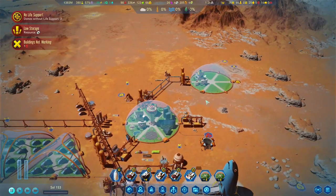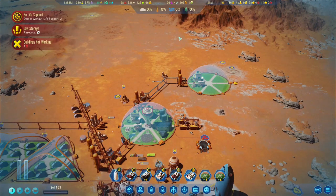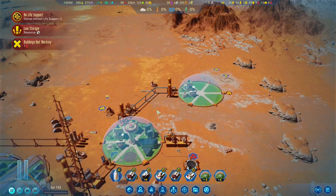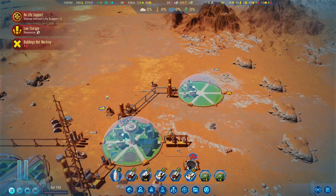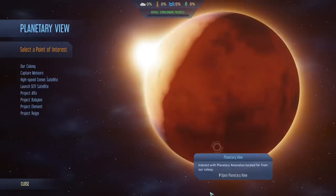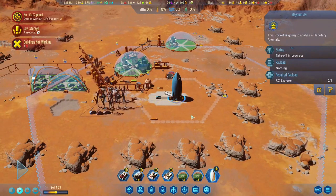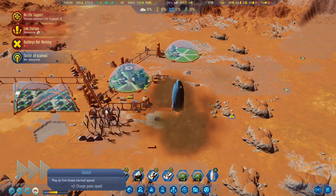We established this dome but we haven't populated it, and there was a reason for that — there is no research facility here, at least not yet, but soon we will change that. Still, we have to populate it because we have a lot of people in this dome and we don't want to get into the birth threshold penalty. We also have this rocket ready to launch, so let's get that breakthrough.